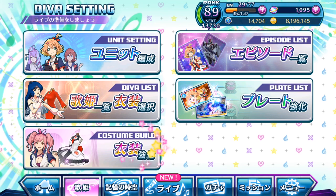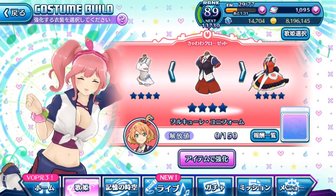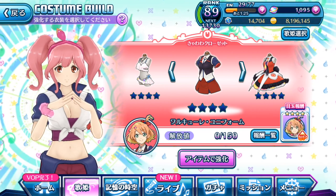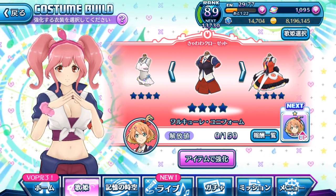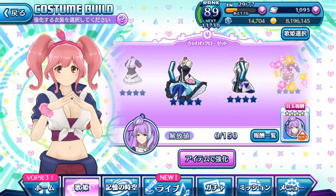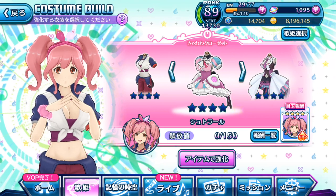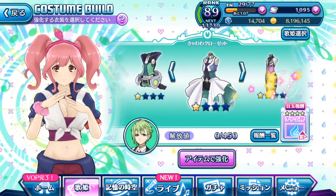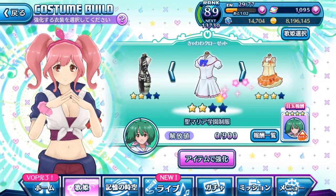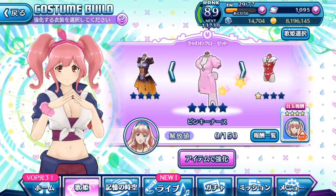So right here we have the costume build tab. Let's tap onto it and take a look. First of all, we have the Kawaii Makina appearing on the screen, just like what Reina does when she appears on Valkyrie Operations. As you can see, we have Freya's costumes here shown, but it's actually all of the Divas' available costumes for upgrade. Not all costumes can be upgraded in Kyawawa rank, and some of my costumes have a star or more attached to them because I've already gone ahead and upgraded them for testing purposes before this video was made.